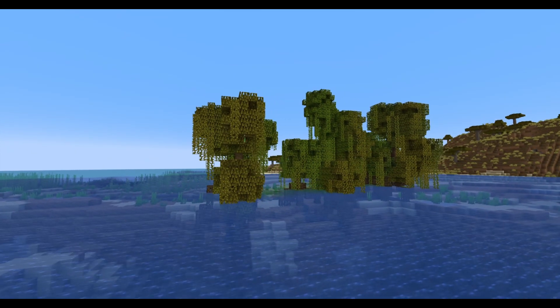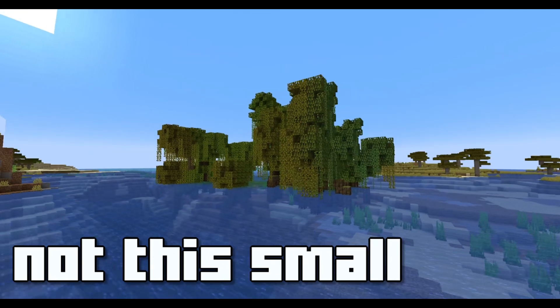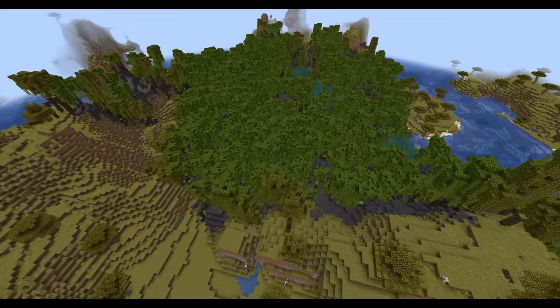The mangrove swamp biome is considered uncommon, so it is about as common as a jungle biome and has a similar rarity to the normal swamp biome. They tend to be quite small as well. Mangrove swamps can be found in hotter areas of the world, so near jungle biomes or desert biomes.